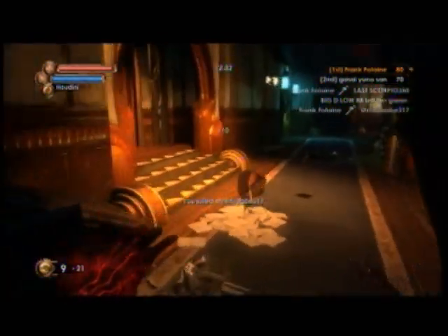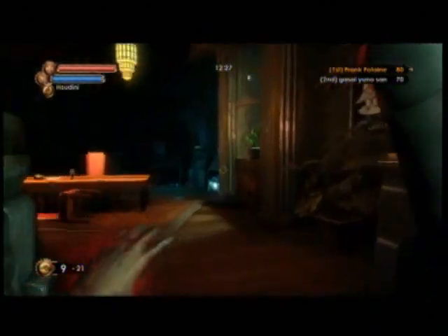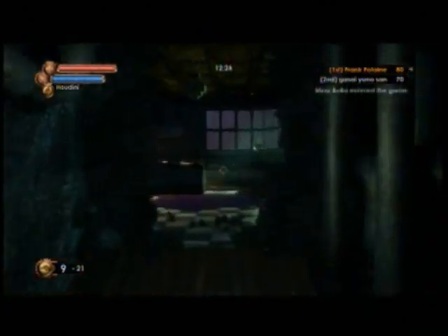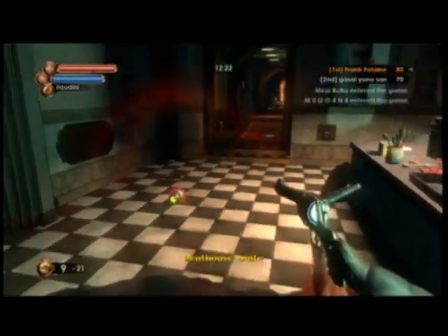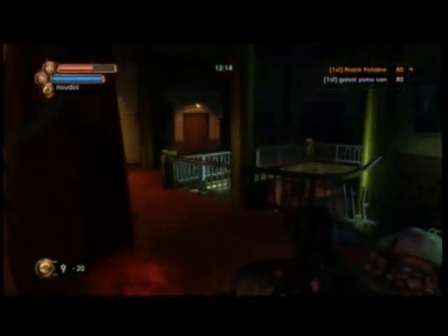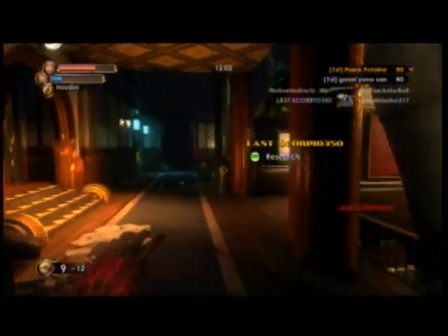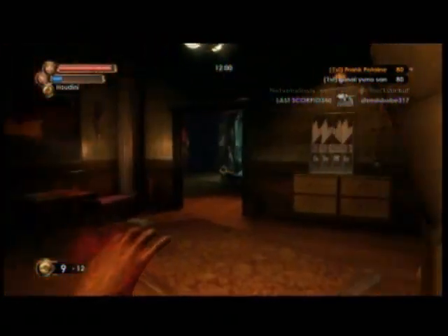Slugger isn't really a hard thing to get down. There are pretty much only two topics I can split it into: getting comfortable with the melee range, and thinking tactically while using Slugger. If I were to compare Slugger to anything, it would be similar to knifing on Call of Duty, just because it requires the same amount of stealth. A lot of CoD knife players try to get behind people or surprise them around corners, and you have to use that same mentality with Slugger on Bioshock.